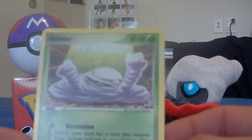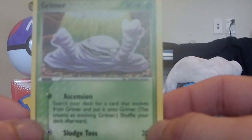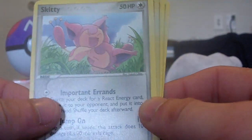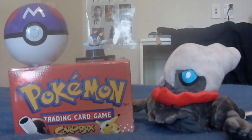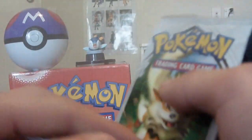From Legend Maker pack one, we have a Machop, Root Fossil, Seedot, Skiddy, my reverse is a Gulpin, and my rare is a Sudowoodo. Also got Kabuto and an Electrode. I never had much luck with EX Legend Maker, but you know, I always thought I should try my luck. If you guys haven't checked out the previous videos, there'll be links around my video right about now.